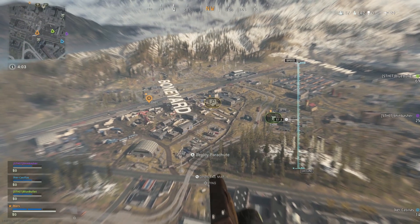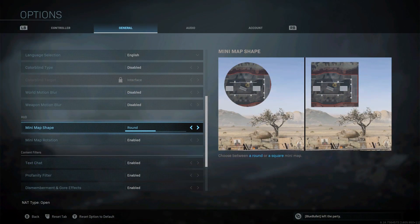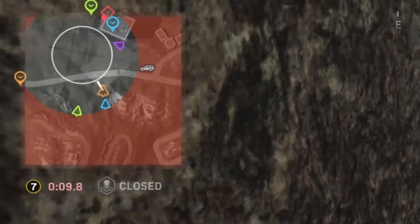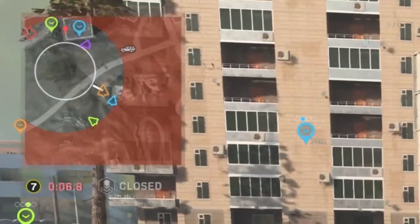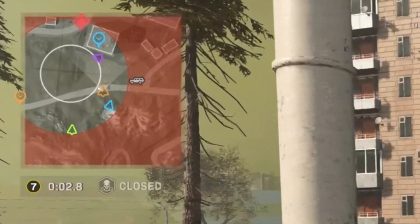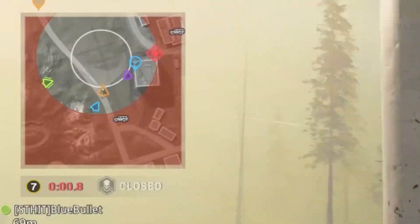The first tip is looking at the minimap shape. The default is set to round, but you can change this to square, which gives about 20% more visibility on the minimap. There are corners you can't see with the circle, and by switching to square you can see a lot further in terms of red dots and enemies in the close vicinity. I would recommend turning this to square — it makes it much easier to see enemies close by.